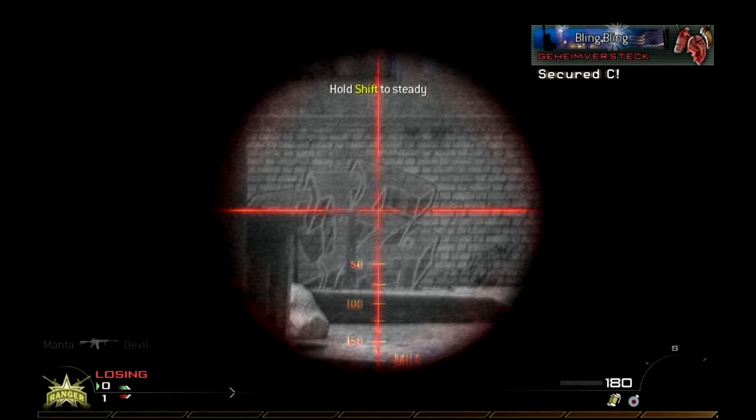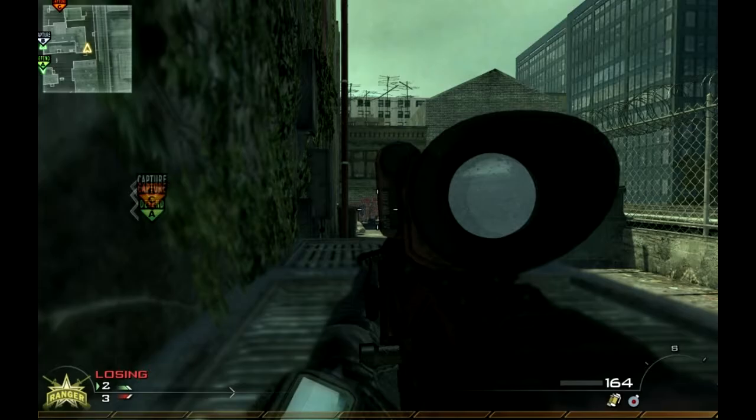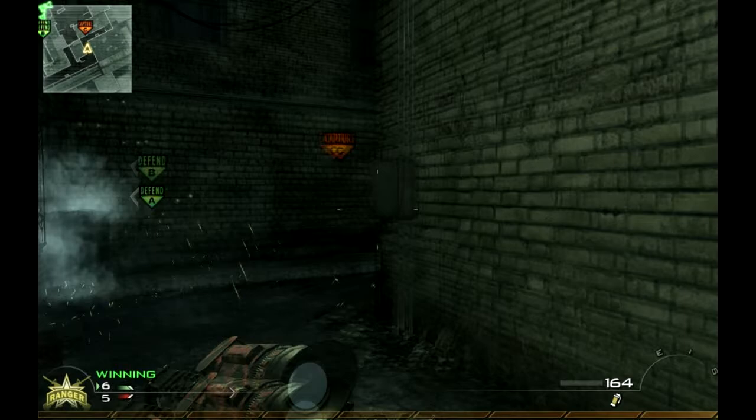Usually when you play Domination, you know what direction the enemy is going to come from. You can sort of lie and wait like I do here. You know that if you spawn at A, the enemy is going to cap C first, and there's usually a few that run directly to B from that — and the fastest way there is through that back alley.